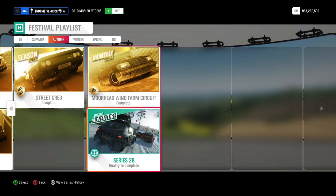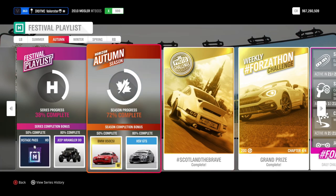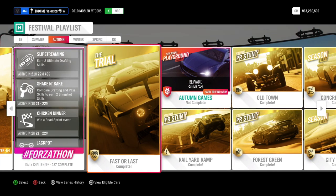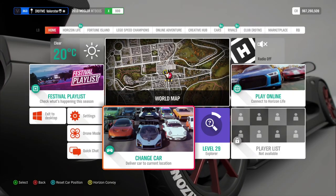I didn't do playgrounds and I didn't do online adventure and I have 72%, so I don't have the 80% yet. I'll have to do online adventure because that's 18%. Now let's have a look at the BMW, the new car.